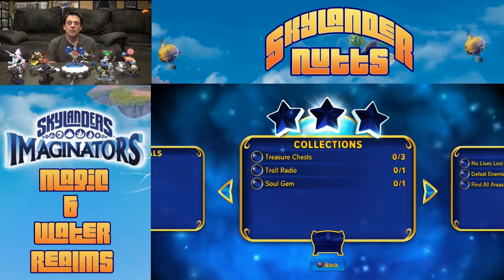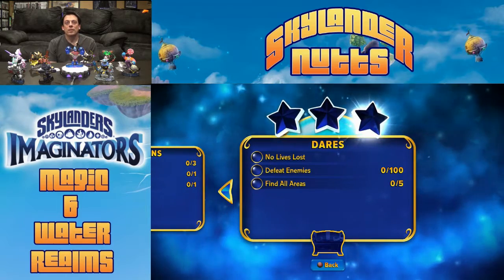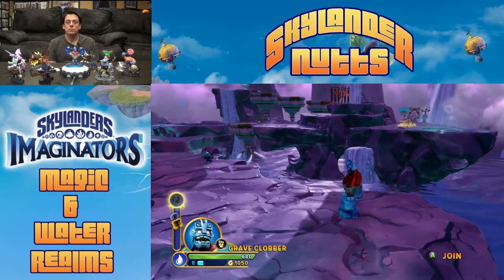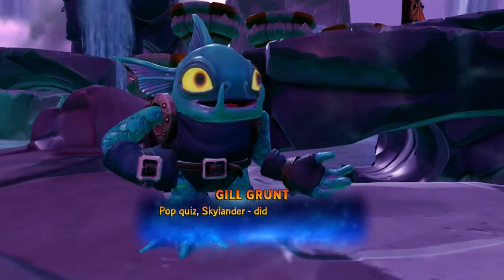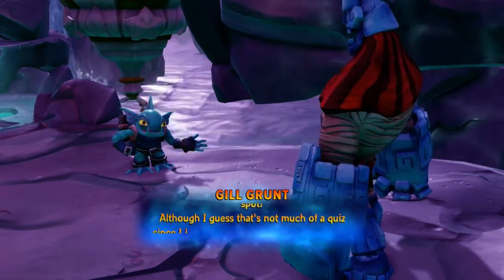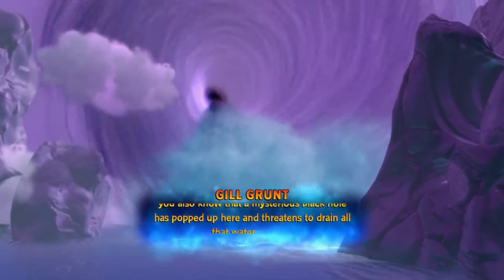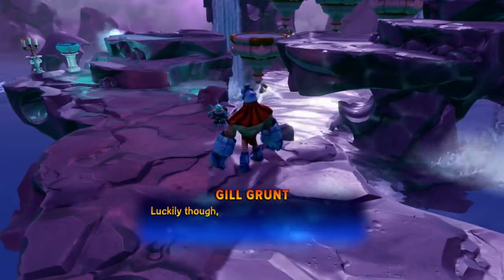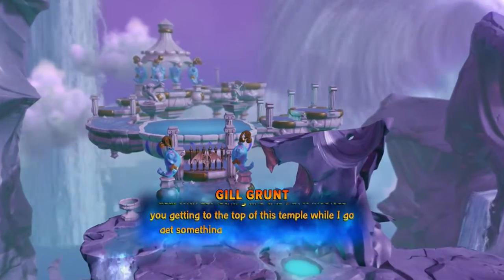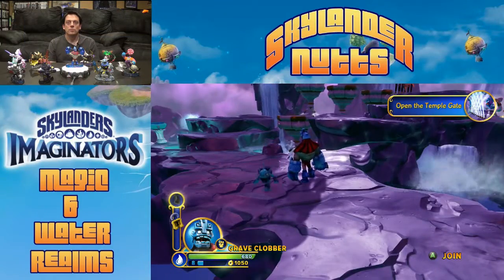Our collections are the same: three chests, one troll radio, and one soul gem. There's no speed run on this one, so we should get all three stars. The NPC says: 'Did you know that all water in Skylands originates from this very spot? A mysterious black hole has popped up and threatens to drain all that water forever. We have a contingency plan — it involves you getting to the top of this temple while I go get something from the Council of Gilman Elders. Will you help? Because we kind of need water.' Water Skylanders are stronger here.